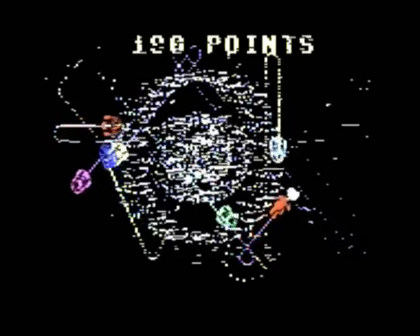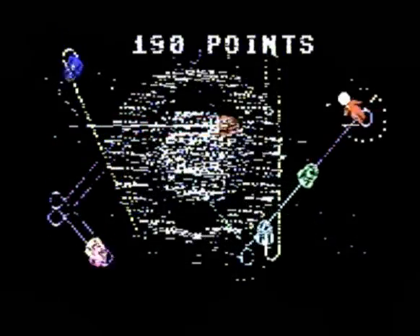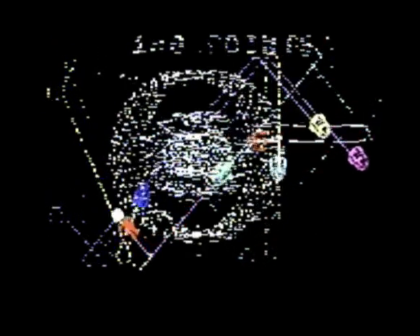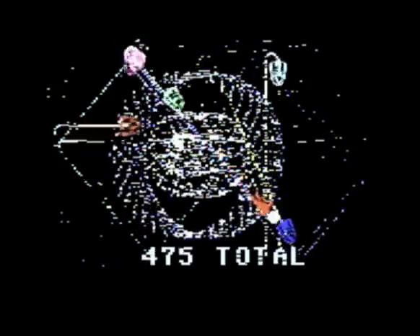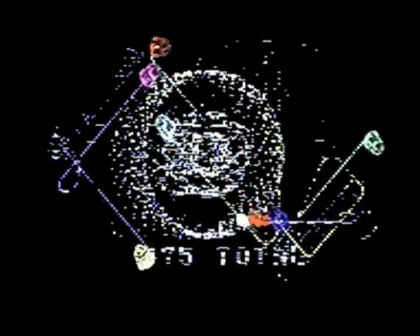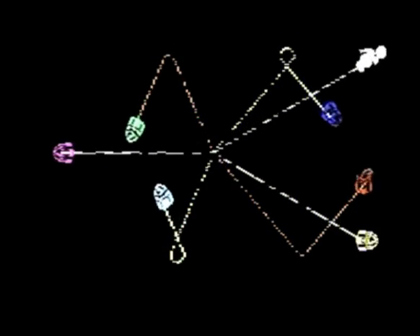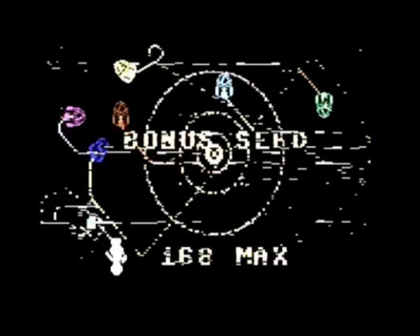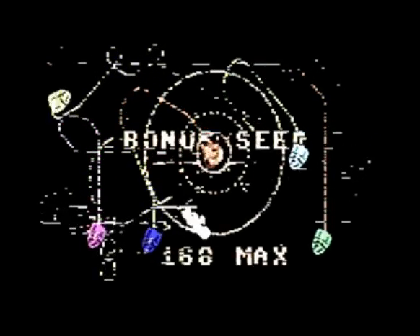The most interesting fact about this game is that the sounds and soundtrack are completely random, in a way — they're generated by the Commodore as you play it. So when you press left, it makes a certain set of sounds. You press up, it changes the pitch. Pull down on the joystick, then it changes the pitch in another way. And you can mix it diagonally and other things, and you'll get all sorts of really, really weird sounds.